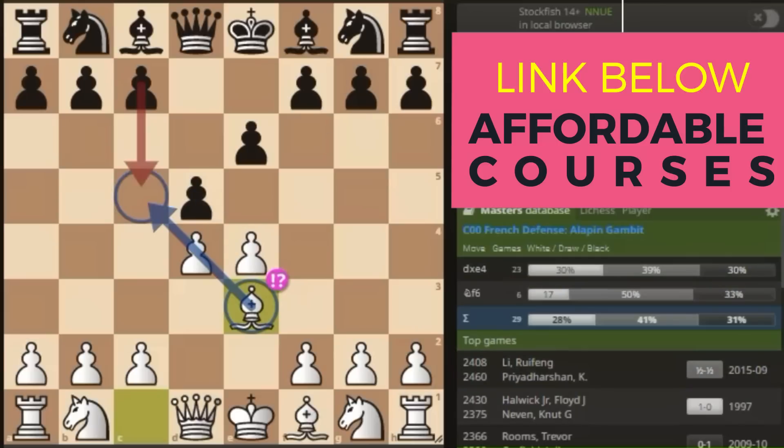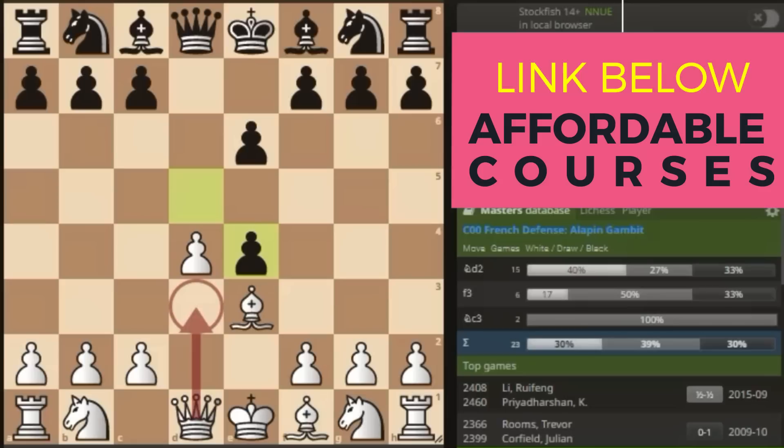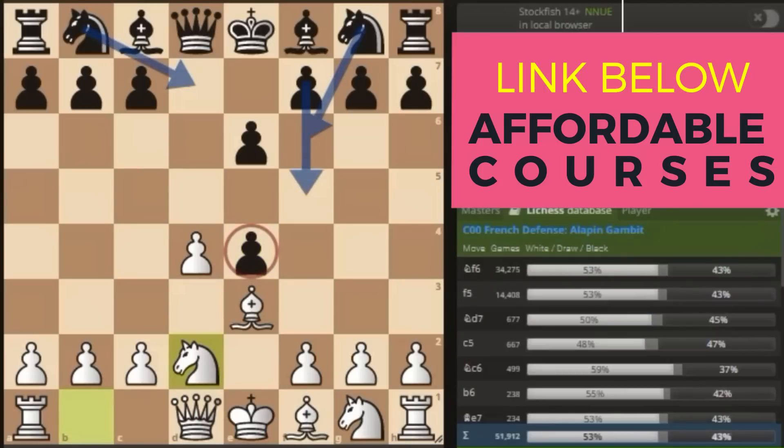This has also been played in OTB classical games as shown in the master's database — you can see for yourselves. So don't be afraid. Bishop E3 primarily stops pawn to C5, which most French players like playing. So Bishop takes E4 is what everybody plays. And believe it or not, Queen D3 in this position is not the idea. You simply go Knight D2. Black can never defend the E4 pawn without losing something big in return. Knight to F6 is by far the top played move, followed by pawn to F5 and Knight D7.